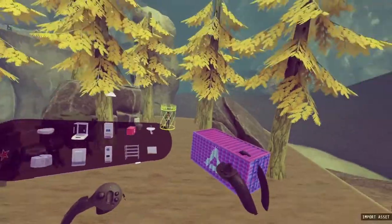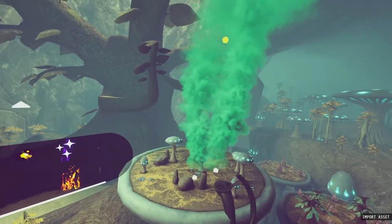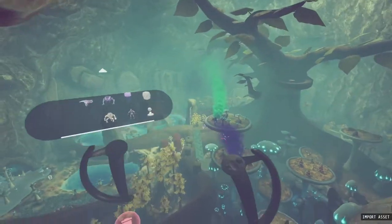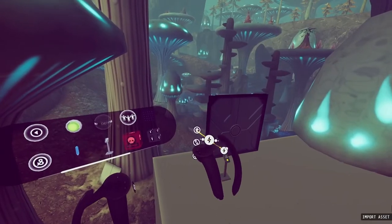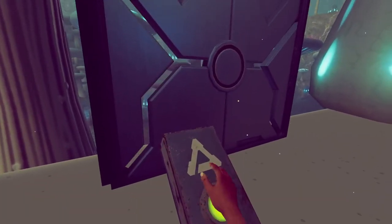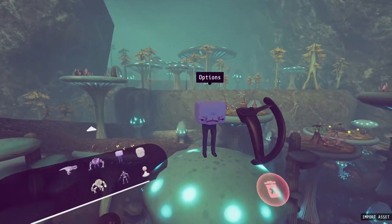And if the campaign leaves you wanting more, I've got a very special update in the works. An in-VR level editor lets you create your own adventures and share them with the world. Build on top of an iconic environment from the game, or create your own world from scratch. Basic level scripting can be used to make puzzles, combat challenges, and more. On PC, you can even import custom textures, models, and sounds.